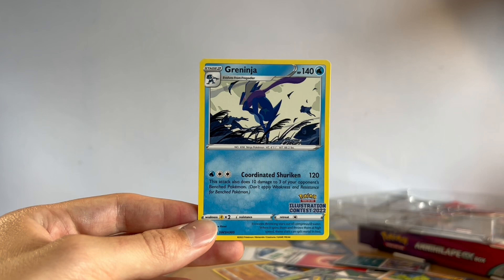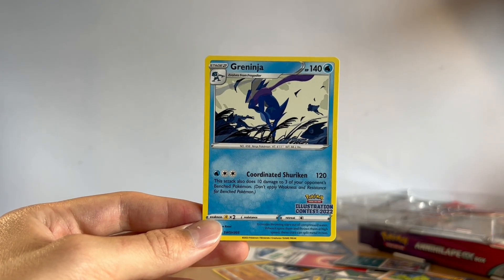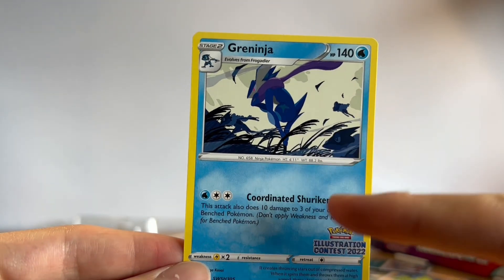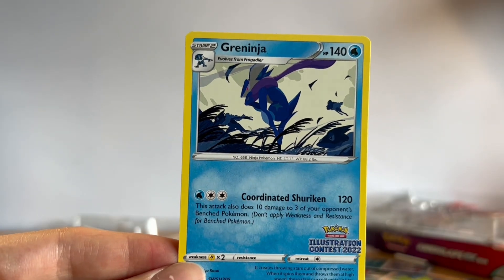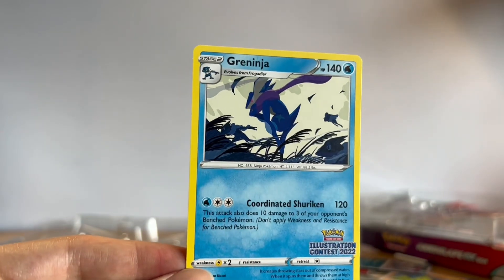This is my favorite card not only because I love Greninja, but the background — which I hadn't noticed when I originally saw the promos — you can just make out a little Frokie in the background and two Frogadiers running alongside. I just think it's amazing artwork.